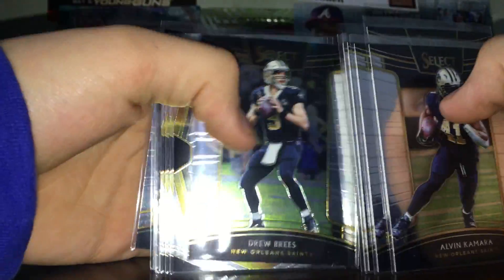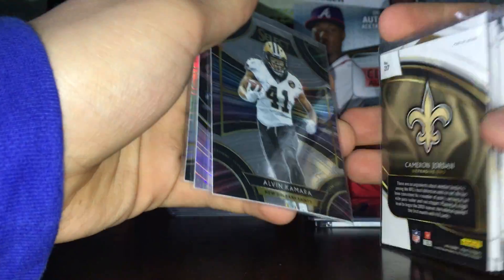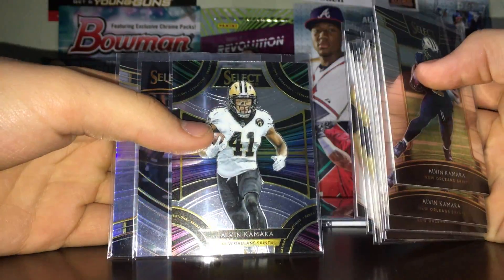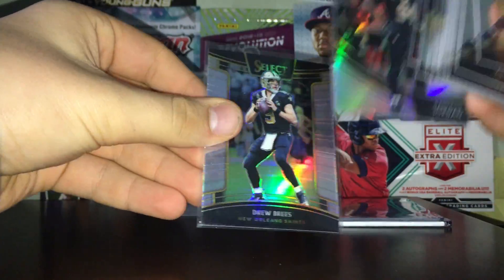Kamara, Kamara, Thomas, Thomas, Thomas, Brees, Brees - that was the field concourse level. This is a Premier level - Thomas, Brees, Tier One rookies. This is field level. That's Kamara, Jordan, and sensations. Kamara and Jordan field level silver - not bad. Also a hollow prism and Drew Brees prism.